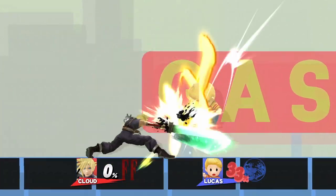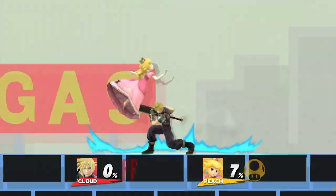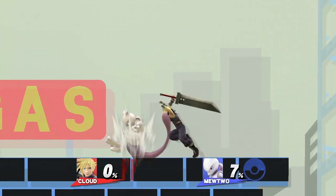Down throw to cross slash is a good mix-up between 0-20%. It can be shielded or air dodged, but if they miss, then you've put on some hefty damage.